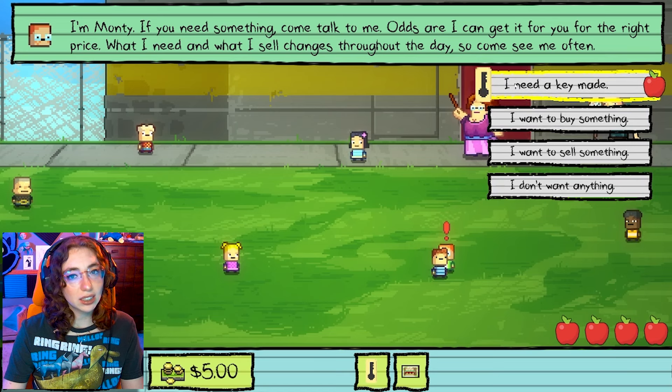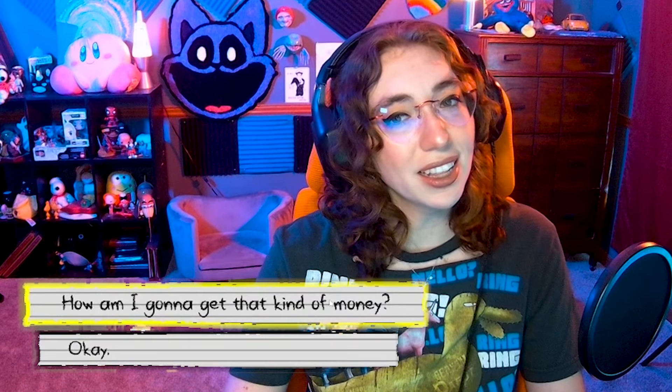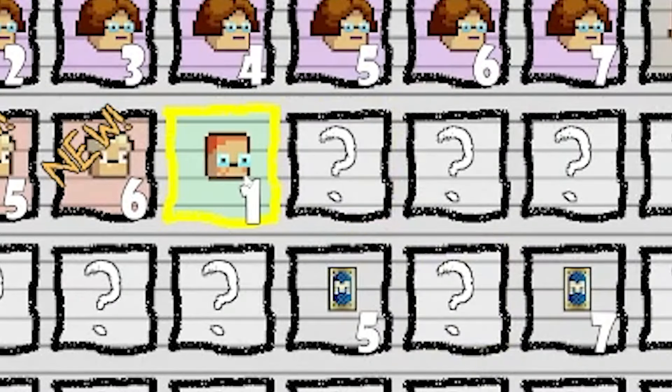All right, Monty, I need a key made. 'That the mold you want to use? Sure, no problem. It's going to cost you 20 bucks though. I'll have it made by the end of the day — you can pay me for it then.' How am I going to get that kind of money? 'I'm sure there's a ton of ways to do it. I'm still open to selling stuff to you. Try and gather some rare items. It's definitely possible.' Let's see if there's any other hints — nope, just that one. You need a special item from Jerome, which is the key mold, and as much money as you can carry.